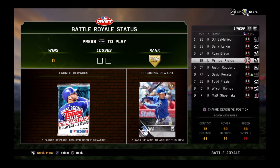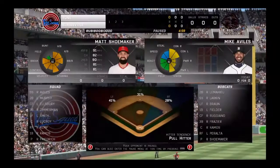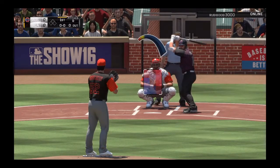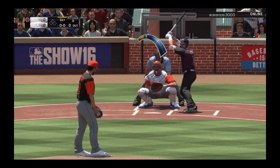I'll cut to you guys when we're into the game. We're going to play the Toon Squad here today, Looney Tunes, you guys already know. And we are the home team for once. This kid's jerseys are ugly. I do not like the Toon Squad's jerseys. We got Matt Shoemaker pitching, hopefully he's not that bad. These are some ugly jerseys.